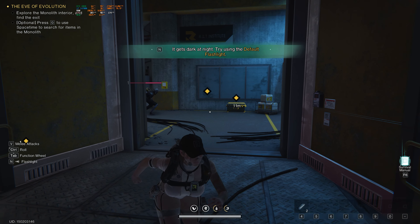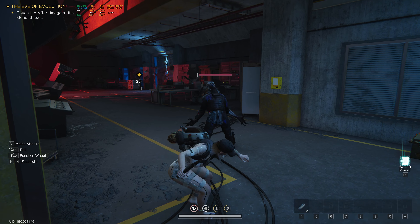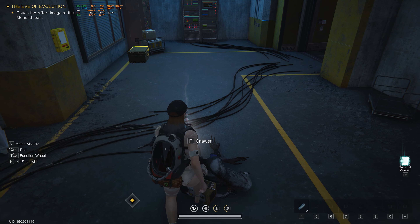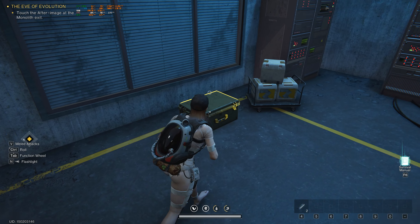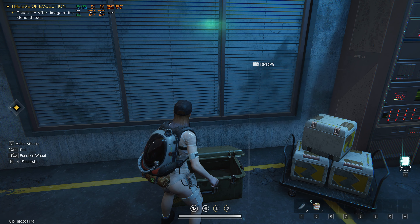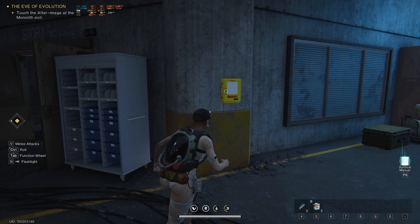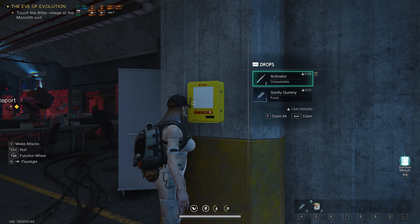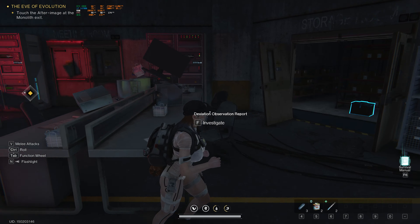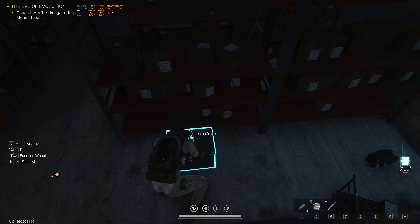It gets dark at night. 'Try using the default flashlight.' Well, I don't know what button that is — tell me what button it is! Ooh, I do like that combat. The combat is really nice and smooth. We got a gear crate — we got some boots! We'll claim it all, and we got shoes on now. I guess we don't get to walk around naked for too long. Med kit — take all of that as well. They have F for everything; I don't like that. I might need to change it, but sometimes I'll get into a game and it just becomes second nature.